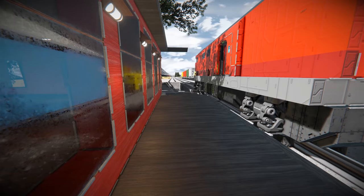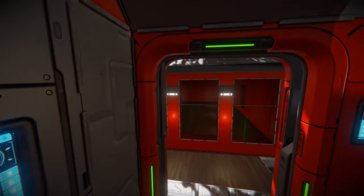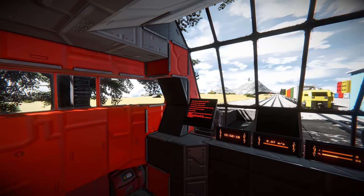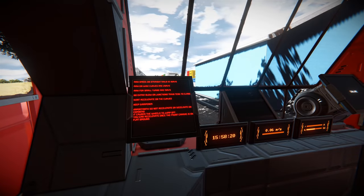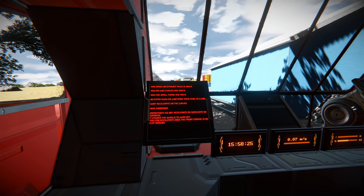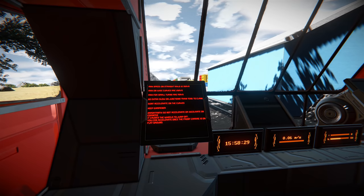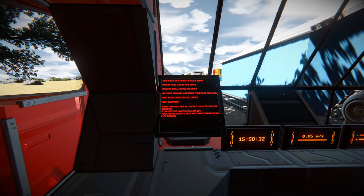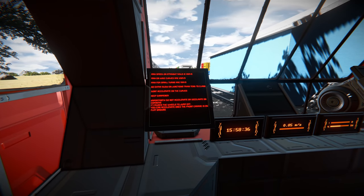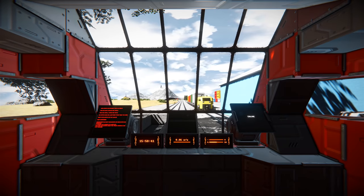Jumping in through the side door with a little jetpack assist, we'll seal the door up behind us and begin. The warning signs are echoed here: max speed 35 m/s, max speed on curves 25, small turns 15, go extra slow on junctions. The train tends to clang — keep dampener on. Do not accelerate or decelerate on corners as it causes the wheels to jump off. You can accelerate once the front carriage is on flat ground.